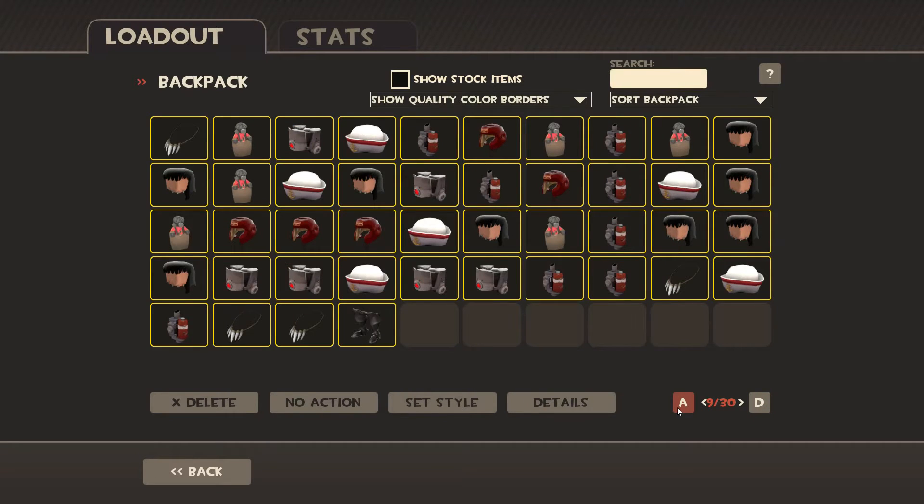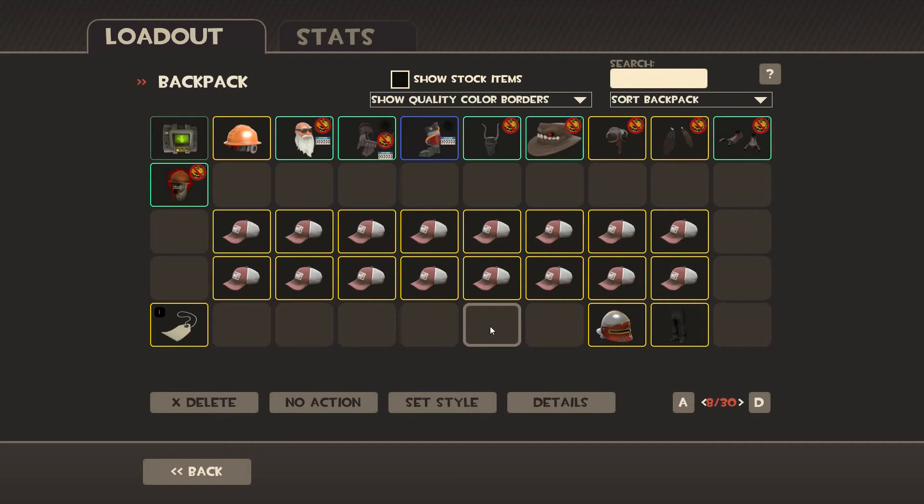I have enough hats to make 30 craft hats with my name on it. We also have these two that I'll be trading away in the raffle at the end. You do need to be in my Steam group to participate in the raffles, and you need to click on the links I'll provide in both the description and the comments.